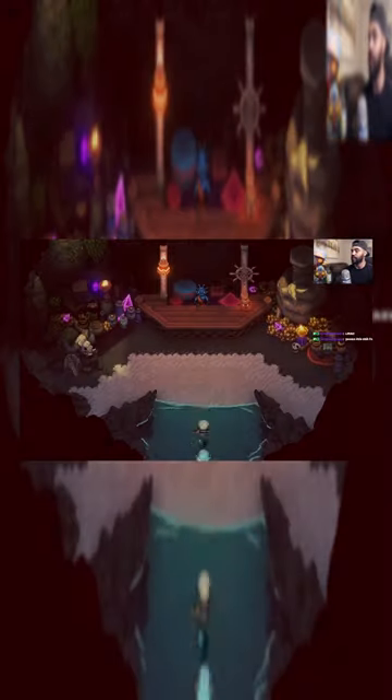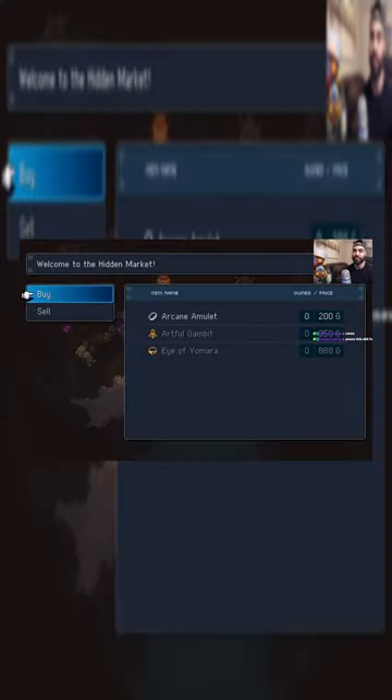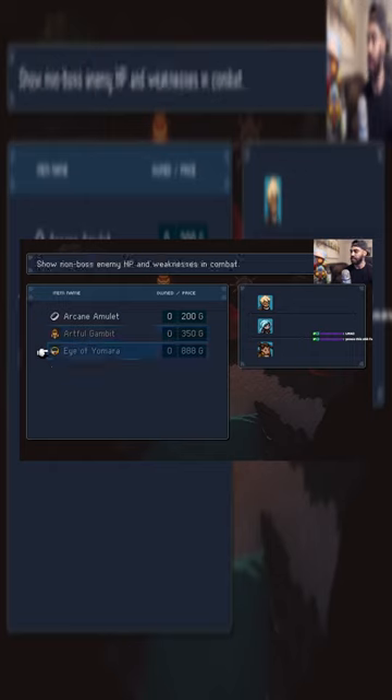there's a hidden market — simple as that. It sells three things, nothing special. This is actually an item that Carl has, and yeah, that's one of the demo secrets.